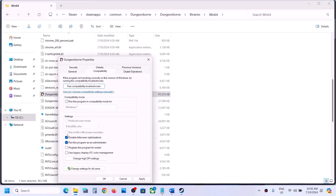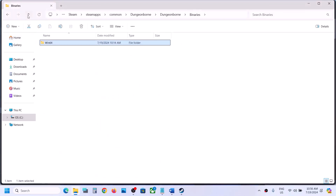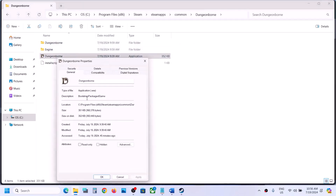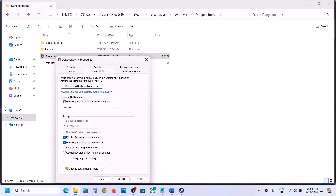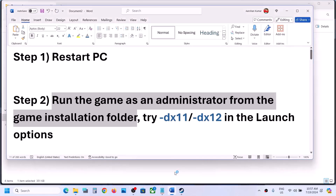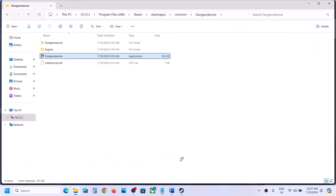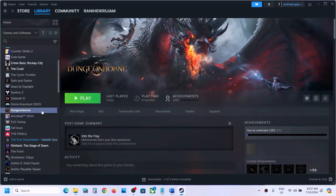Still not working after checking all these boxes? In that case, you can uncheck these boxes, hit Apply, click OK, then go back and do the same thing with the first exe file — right-click, select Properties, uncheck these boxes, hit Apply, click OK, and then follow the next step.